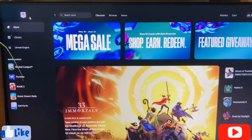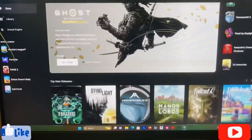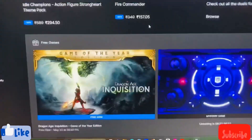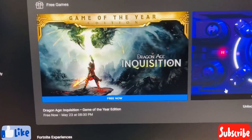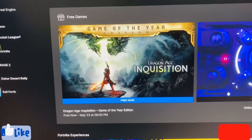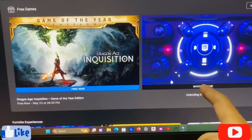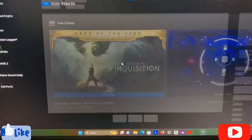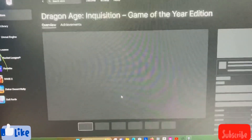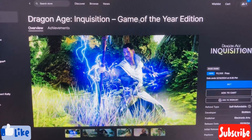I have opened the Epic Games launcher, as you guys can see. All we have to do is scroll down, and here you can see the game we are getting — Dragon Age Inquisition: Game of the Year Edition. This is the mystery game for this week; next week we'll be getting the next one. Let's claim this game.